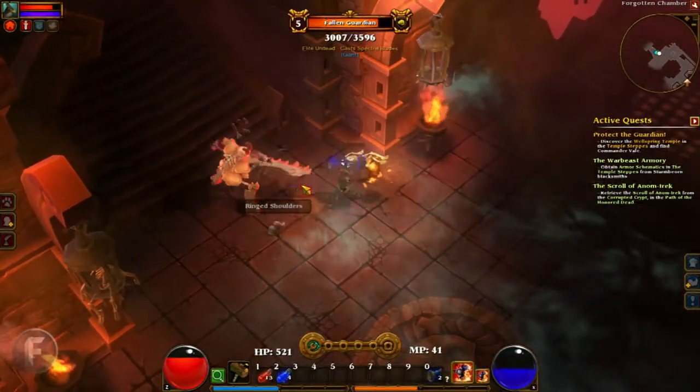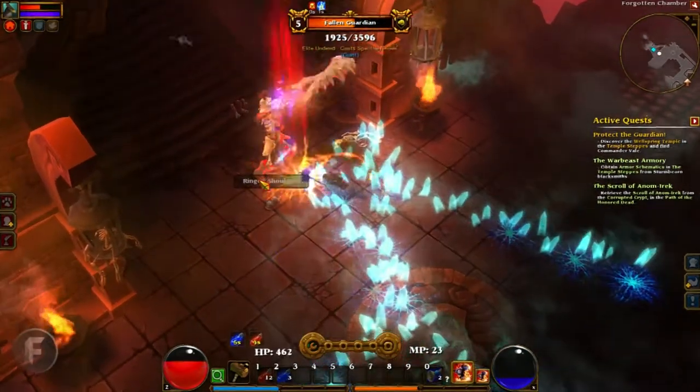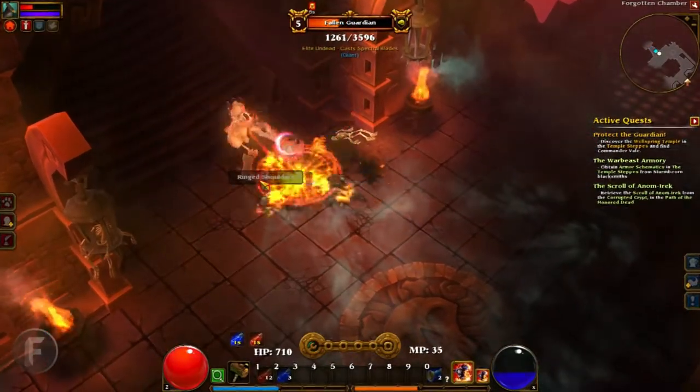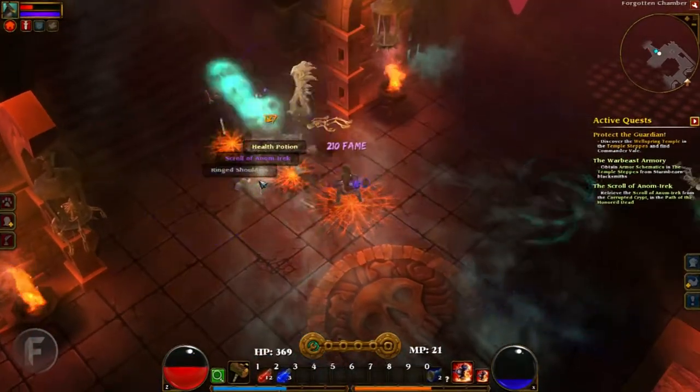He's the guy we need to kill. He's the Fallen Guardian. Come on, pet — pull your weight. I've almost got him. Oh, I've got him. He's down.